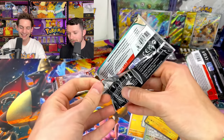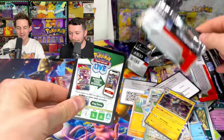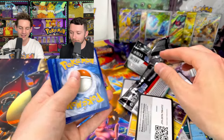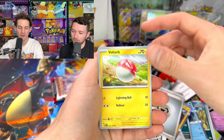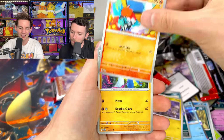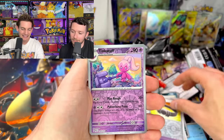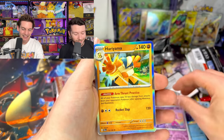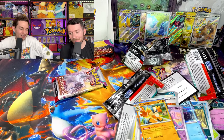That would be the most ridiculous opening ever — a little wild. There's the code card. Let's go one. Metal type — there's the second to last one. No pressure. Gumshoos, Noibat, Fletchinder, Toxicroak, Oranguru, Choice Belt. No. No way!